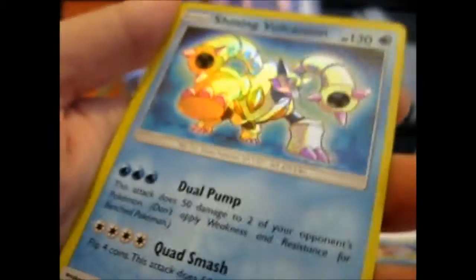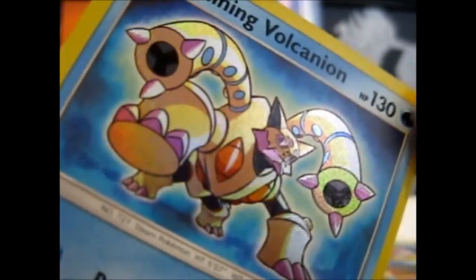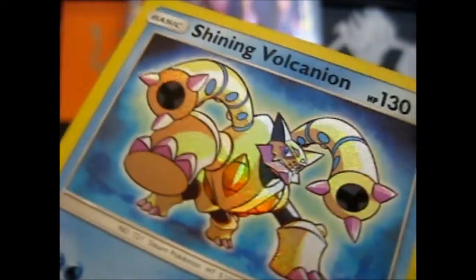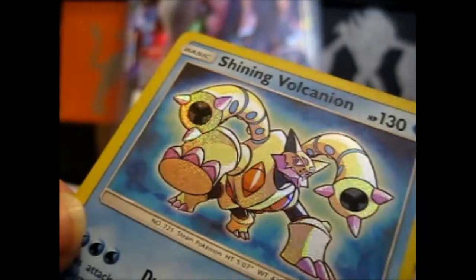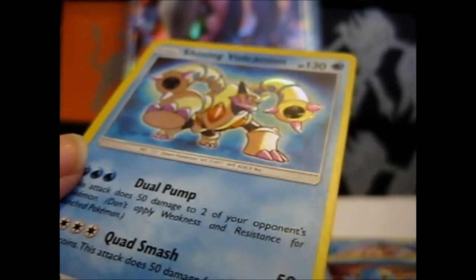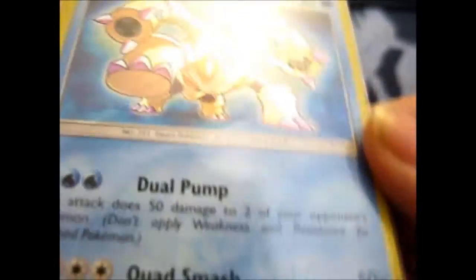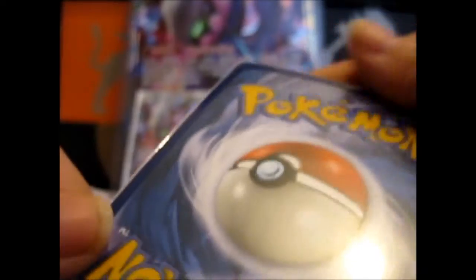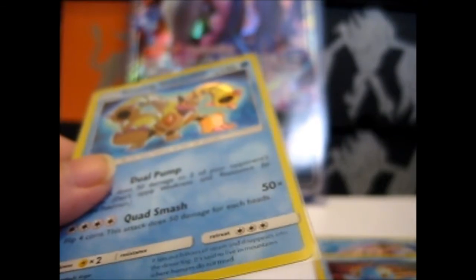Shining Volcanion! You can just see the texture on that. Epic! Wish it was a Mew or a Rayquaza, but there we have it. I'm going to get a sleeve to protect this thing. Awesome! It is slightly off-center though. So it is awesomeness — total awesomeness! Don't like Volcanion very much, but still total awesomeness! Epic!